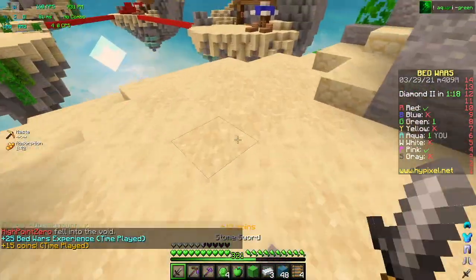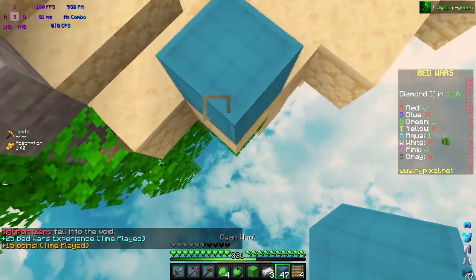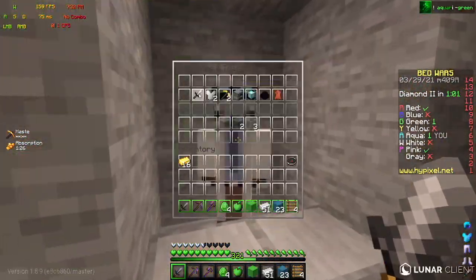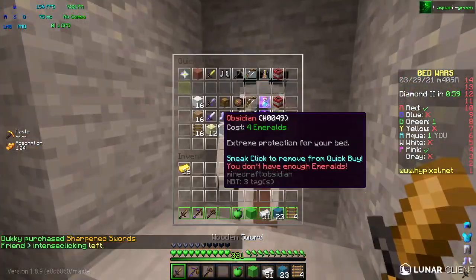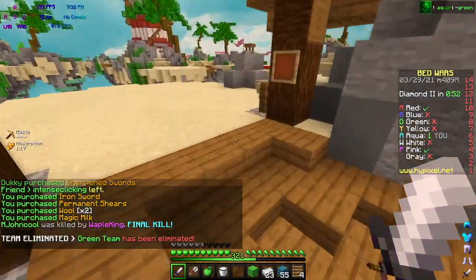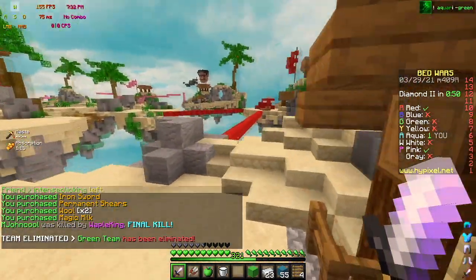Sick TNT jump time! Epic. I probably shouldn't have placed that block — if it had lagged me back that would have been really awkward. Red is right here, so I'm going to grab Sharp and some shears and see if I can grab their bed. I'll get Magic Milk too just because I can. Wait, is it still called Magic? Yeah, it's still called Magic.